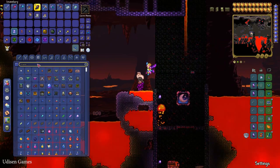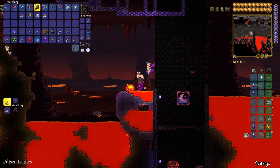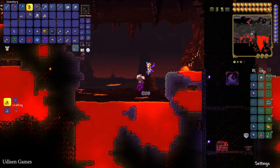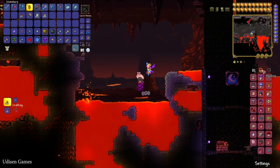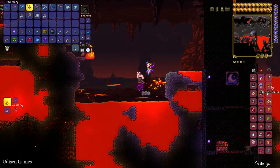The Guide Voodoo Doll, which looks like so. Then press Q button, drop this stuff in the lava pit. But before, press A button, open inventory, go to the housing menu which is under the mini map.